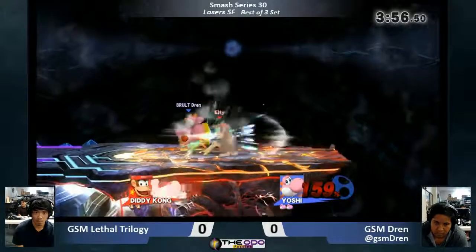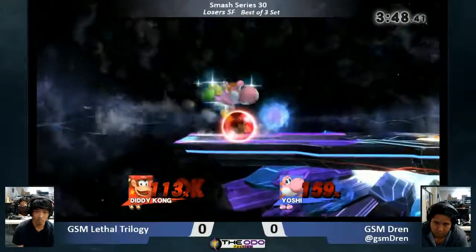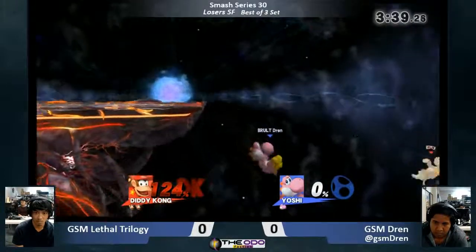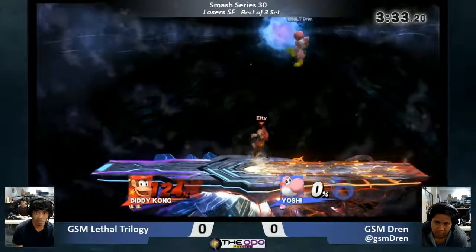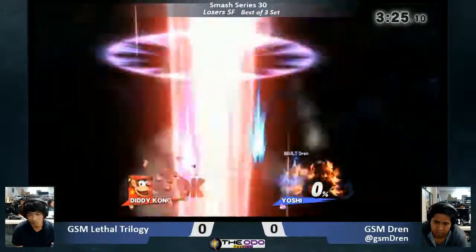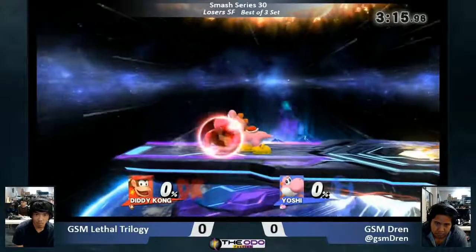A really good option in this matchup when Yoshi's at high percent is up-tilt — Diddy's up-tilt is very very good at closing out stocks at 150 plus. lt going in with that up-B and still doesn't get punished. Dren did a dash attack to maybe cover the roll — yep, caught the roll. Living! Nice catch on the bear — is he gonna get the convert for the kill? It seems pretty hard to get a hit out of the egg, but he catches them air-dodging out of it. Even game.